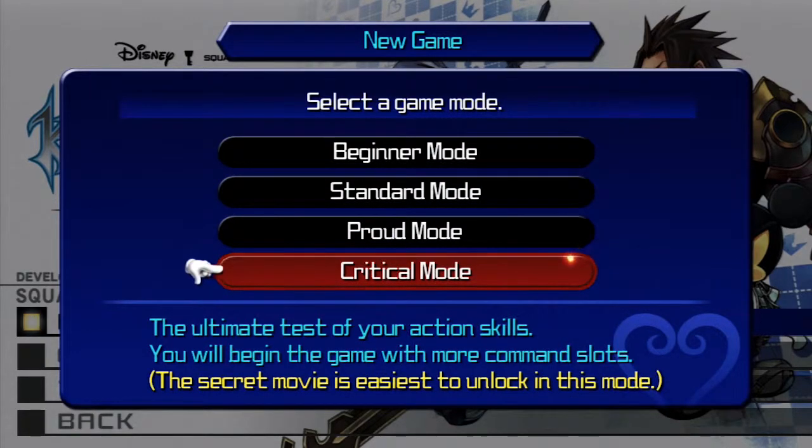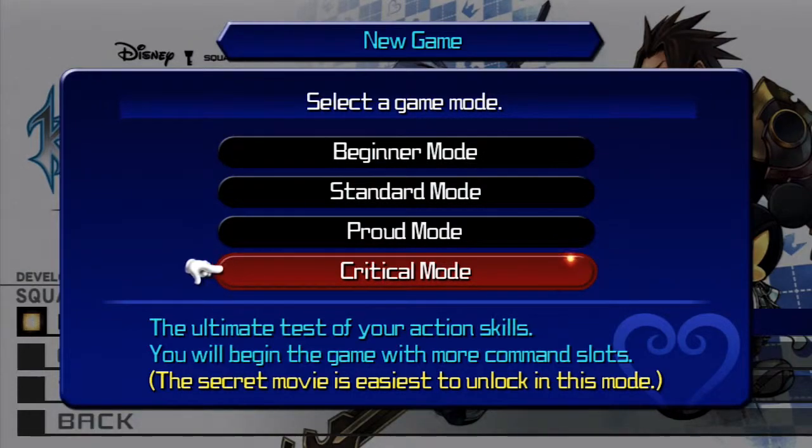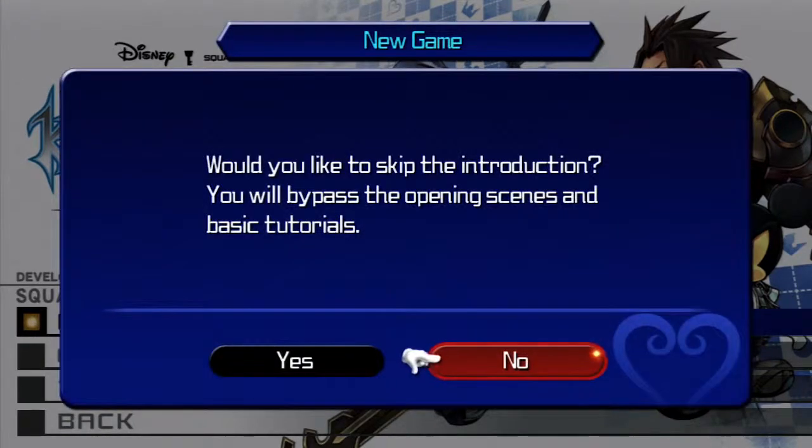We're going to go with Critical Mode, like always — which I don't really want to. I'd rather just go to Proud Mode and enjoy the story, but I want to take a challenge at least. Depending on where they're going to put me, I'll just skip the cutscenes. If they show me the intro cutscenes, I'll probably skip them. Let's go on ahead and take on Ventus's Story.